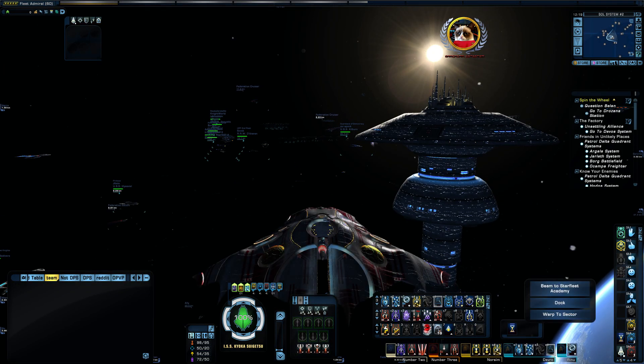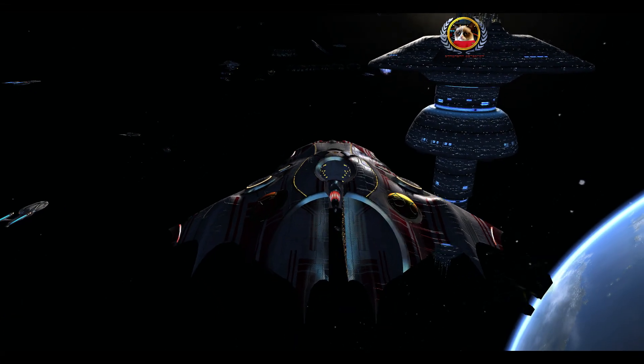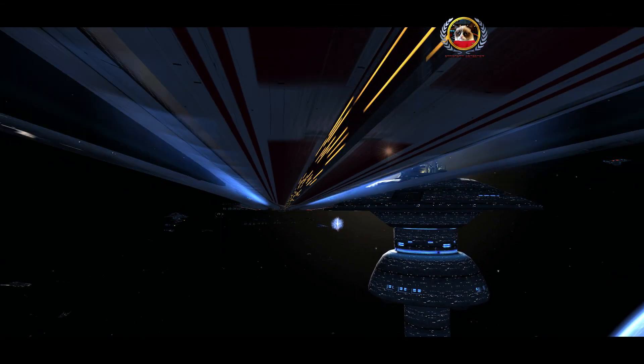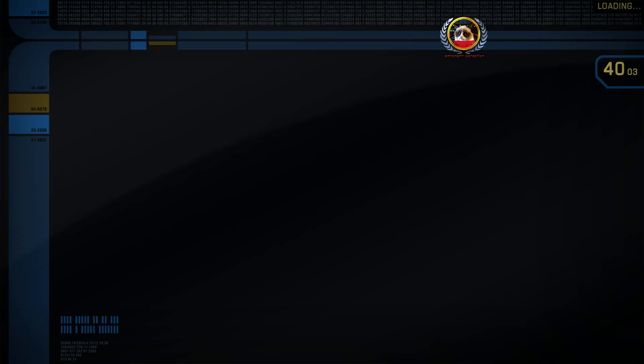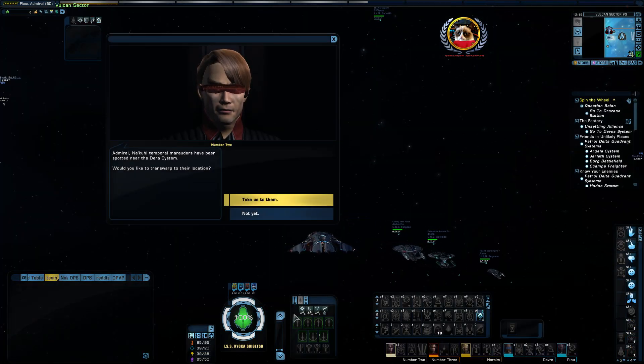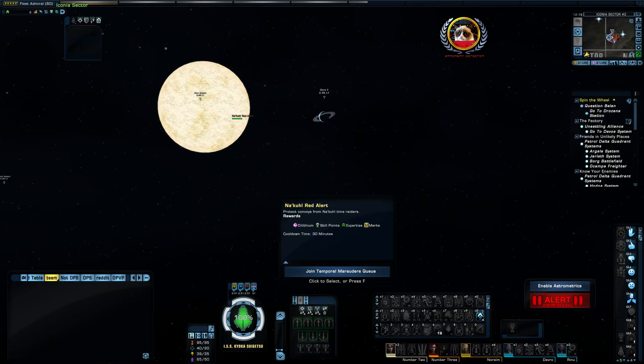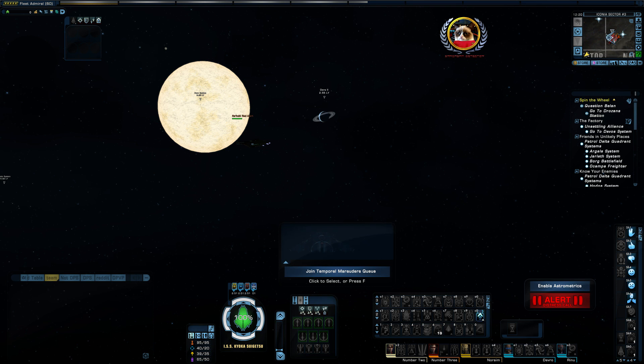Let this load up. As you can see, it's fairly crowded out here. And once this loads, we should get a pop-up. Here it is — Marauders have been spotted near the Dara system. Transwarped to their location? Yes, let's go! This doesn't operate quite like the normal Red Alerts like the Borg and the Tholian do. It just gives us a queue to join instead of actually warping us in immediately. So now we just have to wait a couple of minutes while we are queued up.